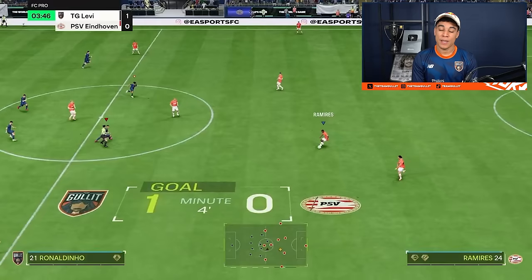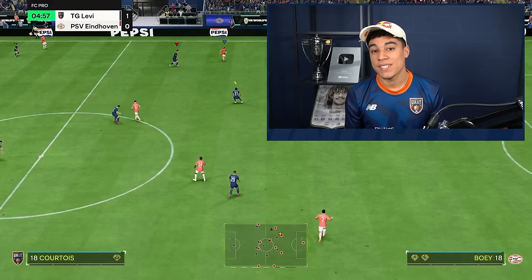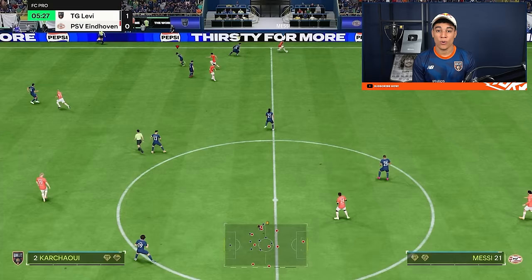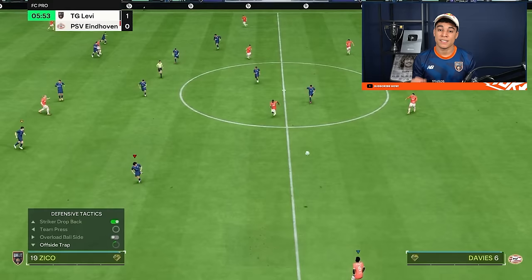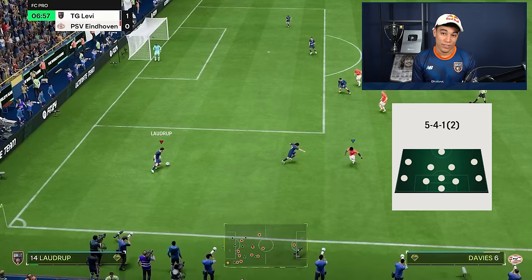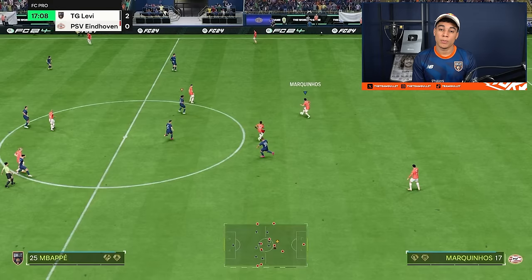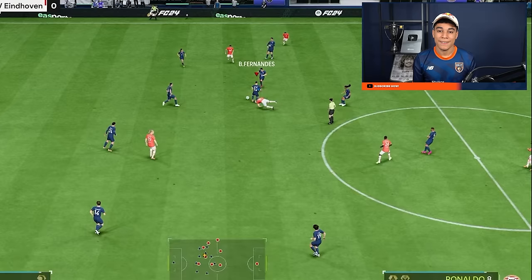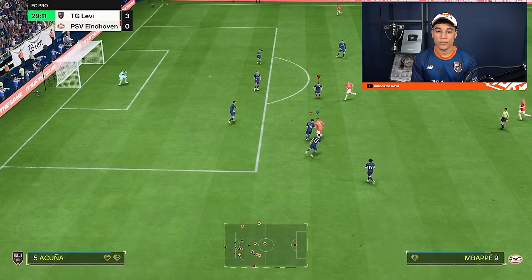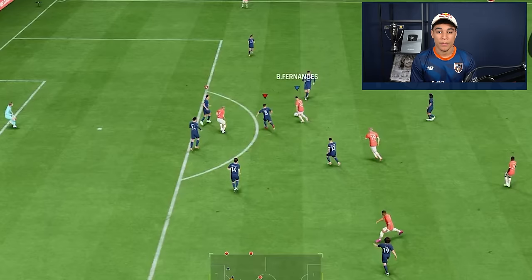In defense, I know a lot of you have been struggling in FC 24 — it's probably the hardest thing this year. Everyone can score but that makes defending harder. The 4-4-2 is outstanding defensively; the only formation I'd say is better is the 5-4-1, and arguably the 4-2-3-1. All I need to do is keep tracking back with my midfielders and attackers, and that makes it so hard for my opponent because he really needs to find a gap in my well-structured defense.